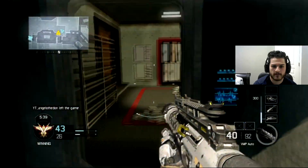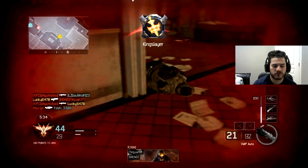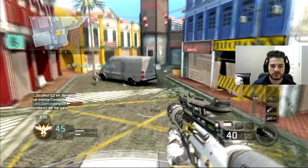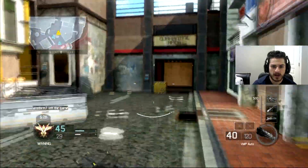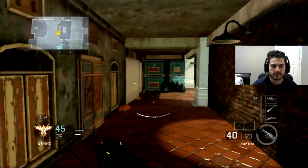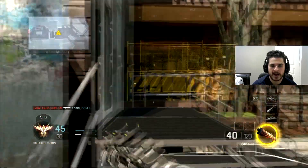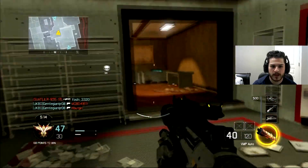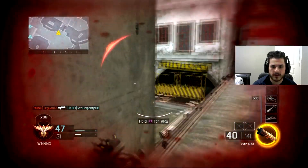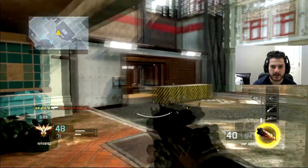On this map I remember just running around with the Brecci all the time, chilling in this building — unstoppable if you have a Brecci or the Olympia shotgun. I just want to admit something: I was one of those people that spent a lot of money on supply drops in Black Ops 3. I think Black Ops 3 was the last time I actually bought supply drops. I have every single weapon and almost every single camo for every gun.